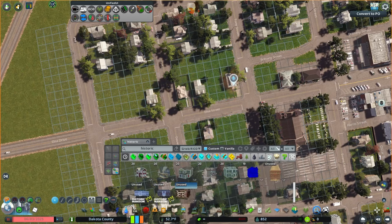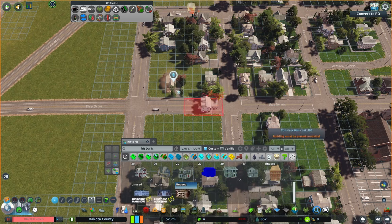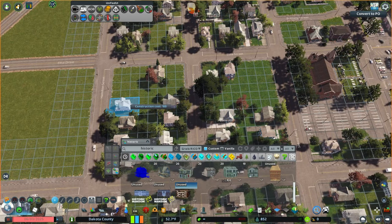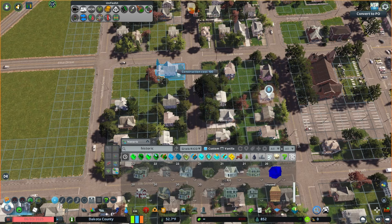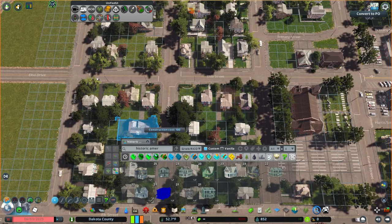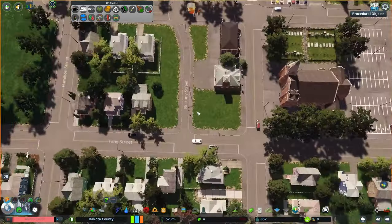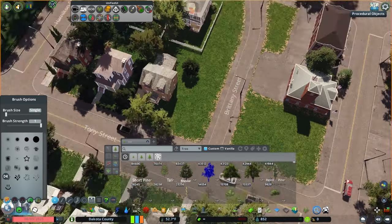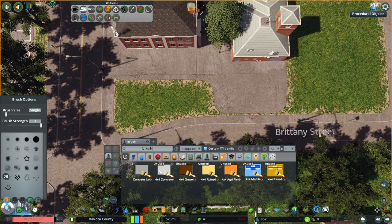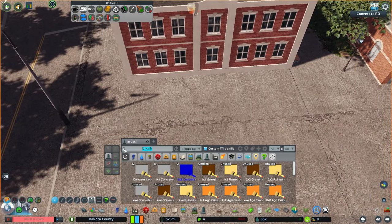I placed homes on these corner blocks facing the main road, because a lot of times as you drive into a small town, homes face the main drag and then shift direction as you go into the neighborhood streets. The road I live on currently is like that — homes on the main road face it, and then as soon as they get onto the block roads, they rotate and follow that road. So I wanted to replicate that. I also put some more detailed trees on the backside of the fire department and started detailing that area.